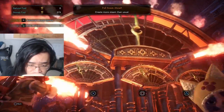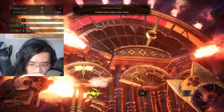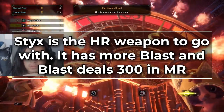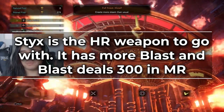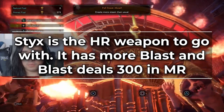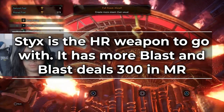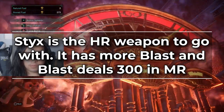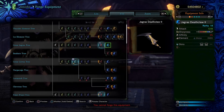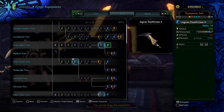There are new Master Rank Augment materials that you have to farm for. If you have Health Augment and want to keep using it, you're probably going to have to stick with your high rank Health Augmented weapons until fairly late into the game. Also, it looks like the Styx version of your weapon is better than Ruin — it has more sharpness and significantly more blast. Blast now deals 300 damage per proc in Master Rank. Remember, investigations are the way to go for farming parts, so pick up lots of tracks while hunting.